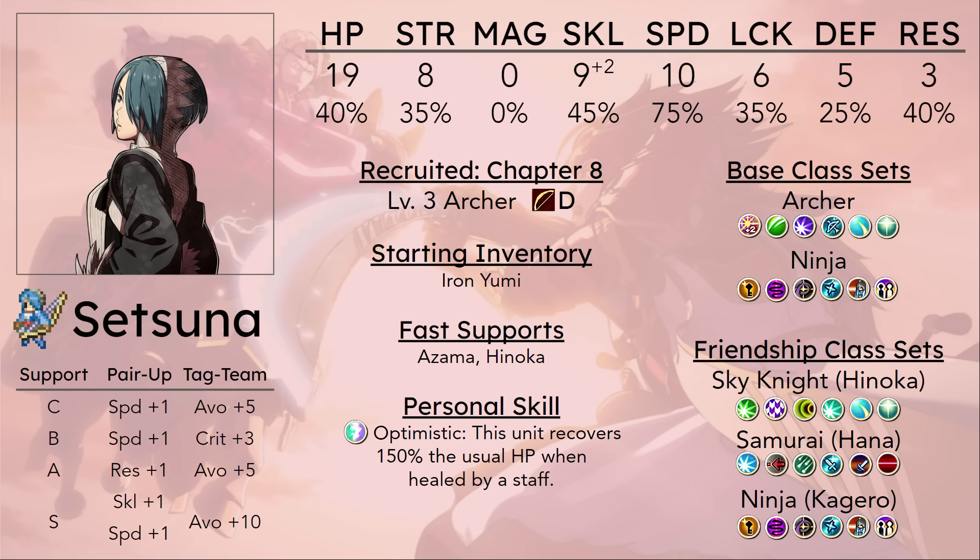It depends on when you want to recruit her and what maps you want to bring her into. If you want to not spend your entire life babying Mozu through every single map, just being able to do 20 combats, put her on the bench, and then put her in a map where she's actually doing something — that's the way to raise Mozu. While Setsuna doesn't really have that option, she has Archer which is good for Chapter 11 and can help as a supplementary support unit in Chapters 9, 10, and 12, but she's really not going to be getting to a very high level off those maps — maybe level 13 if you're lucky.